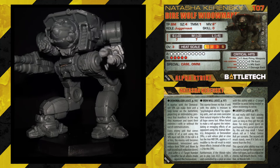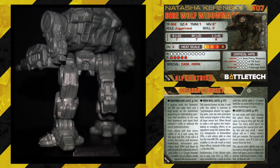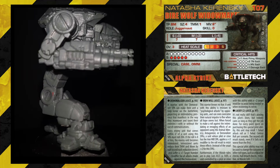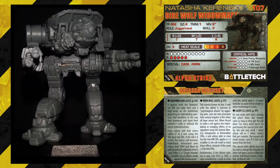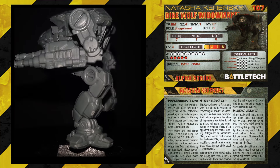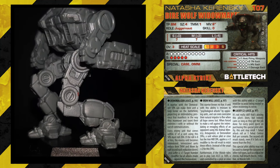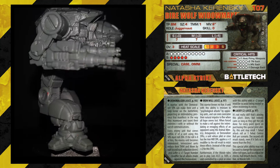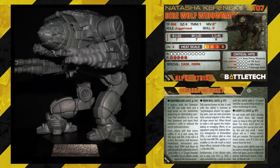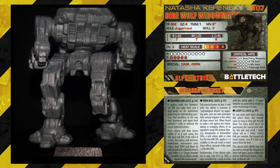And then we have Natasha Kerensky — Direwolf Widowmaker. I love this model. Size 4, TMM 1, Movement 6, Juggernaut. Short 7, Medium 7, Long 6 — she's a beast. Overheat 3 is insane, 10 Armour is just nuts, and 5 Structure. Available from Succession Wars till Clan Invasion. 107 points — absolute beast, but that is going to take such a big part of your points. We have Demoralizer: every unit that comes within 6 inches must roll 2d6. If the roll is 8 or less, the enemy unit becomes intimidated — intimidated units reduce their TMM and move by half, and suffer a plus 1 target number modifier for all rolls made against the Demoralizer. No wonder she's 107 points.